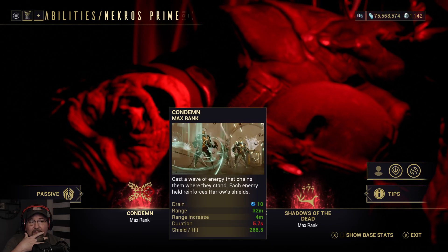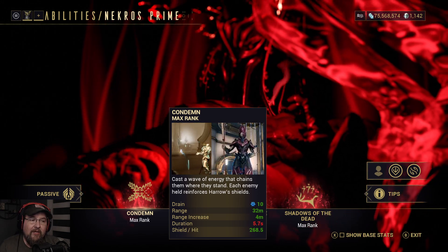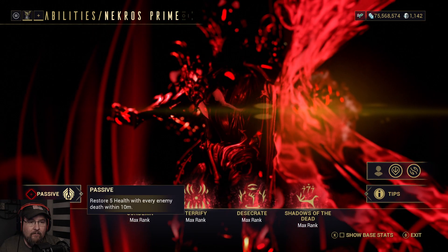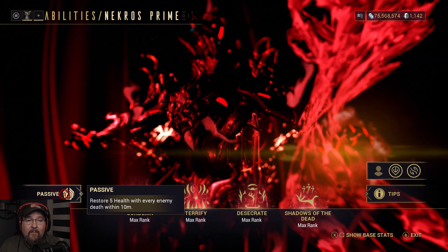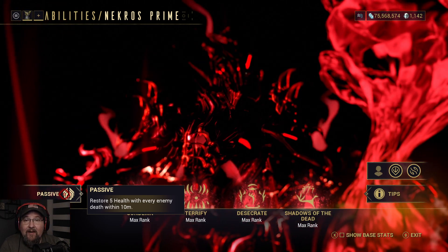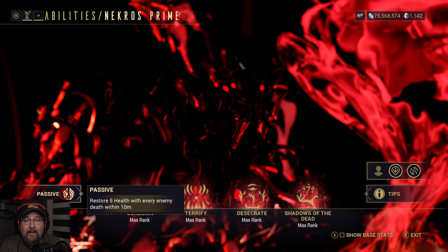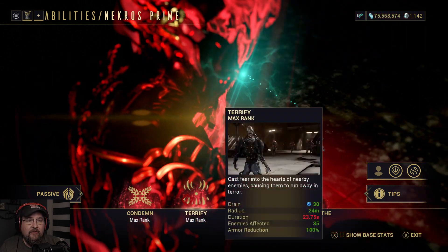I've taken Soul Punch off and put Condemn on. The reason being — yes, Soul Punch is functional for Shadows of the Dead, but Condemn for survivability makes Nekros insanely hard to kill. His passive restores five health with every enemy within ten meters. Also, the benefit to Despoil is that every time you get a bunch of enemies around you, you're just restoring health. Condemn — pure survivability: chain enemies, get shields, have a nice day.